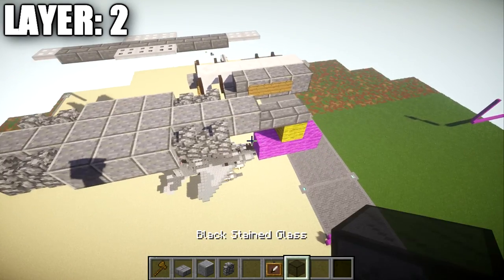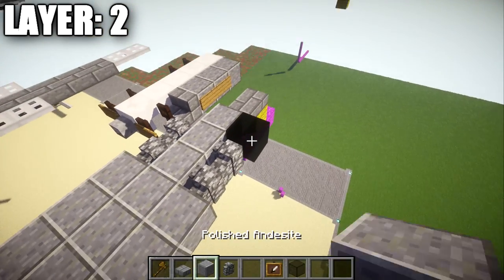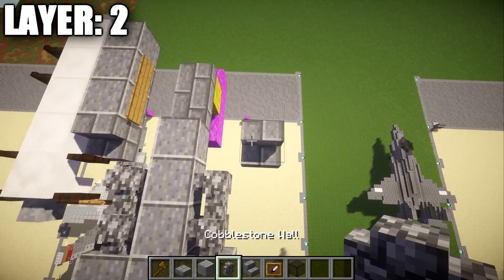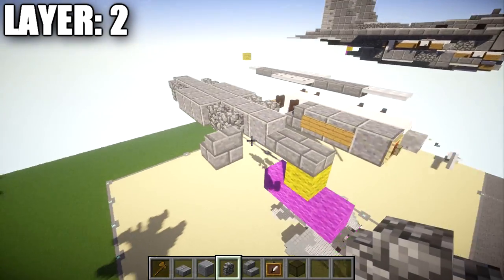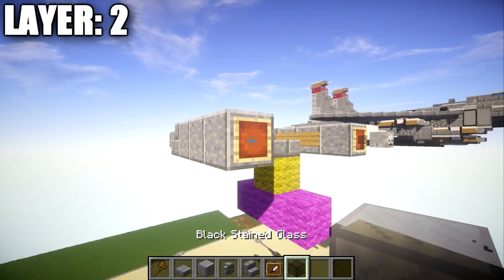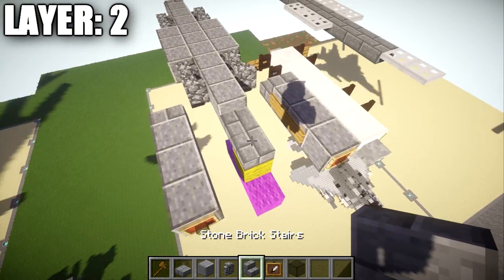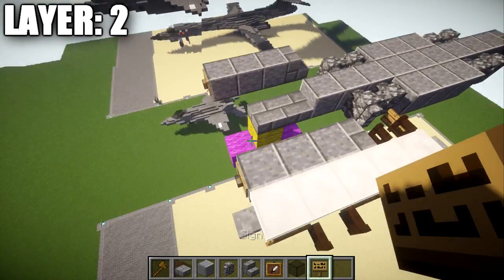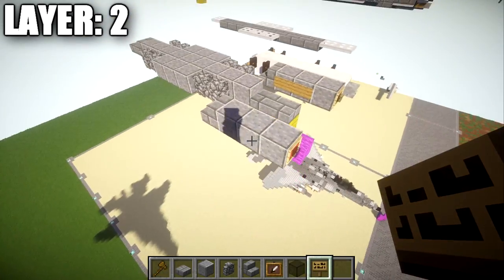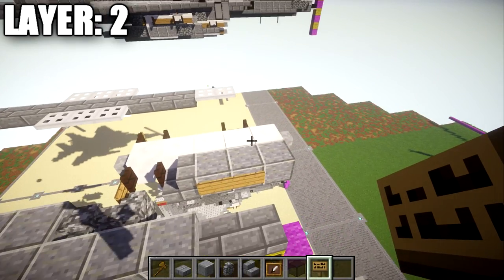Once done, place over a block — leave a space of one and then place down a stone brick stair with the back facing toward the front. Coming off the back of the stair, place down three polished diorite blocks going toward the front, an item frame on the very last polished diorite block, and a black stained glass block in it — same thing on both sides. Then grab some signs and go to the second and third polished diorite block from the front, placing signs on the inside only. With that done, move on to our first missile.